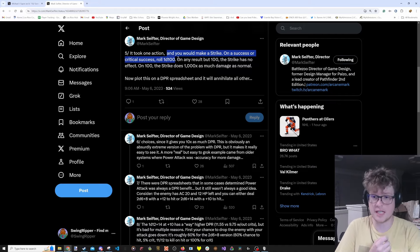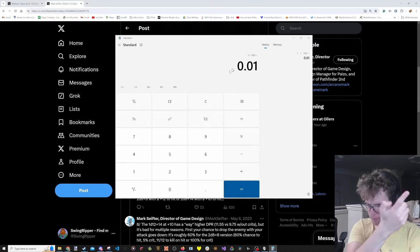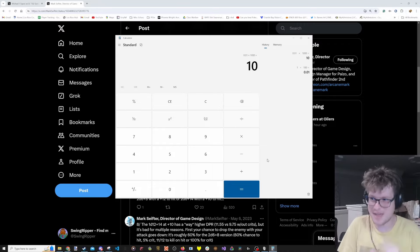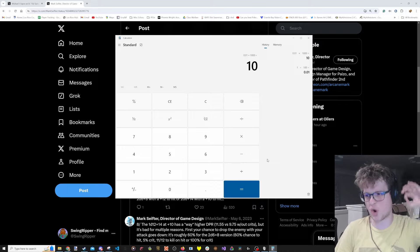If you put Omega Strike on a DPR spreadsheet: 1 out of 100 times 1,000. It's only activating 1% of the time - 0.01 - but if you're getting 1,000 times the damage, you're multiplying your average damage by 10. Your DPR is 10 times higher. You are literally giving away your strike, doing nothing 99% of the time, but if you're only looking at DPR, it looks incredible.